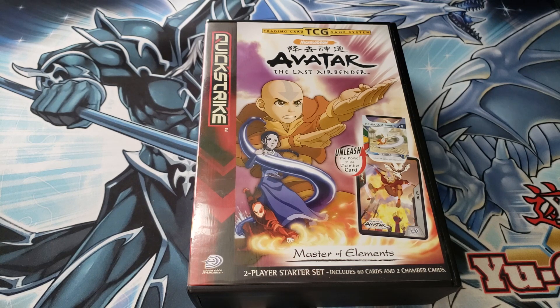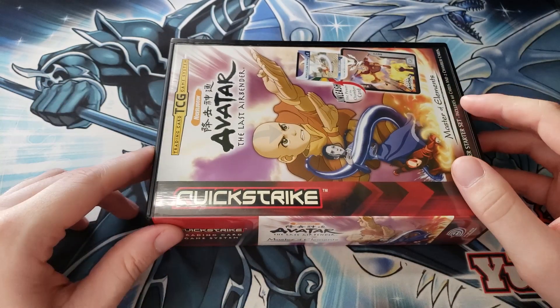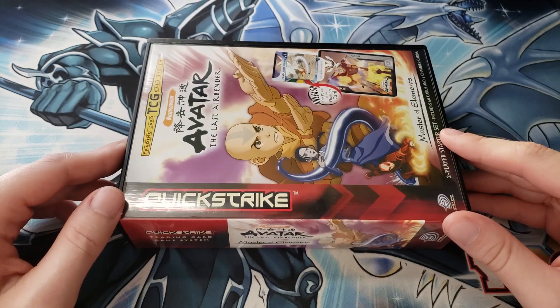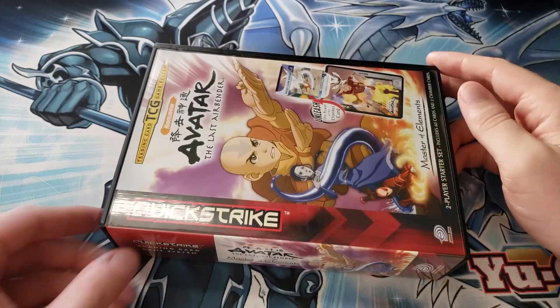The idea behind this is all based on this Quick Strike system. It's interesting to note that the Quick Strike system, even though it was a failure, was actually designed by Upper Deck Entertainment, which used to co-own Yu-Gi-Oh. The Quick Strike system is kind of like Weiss Schwarz — different brands could take their shows and put their characters and artwork into one singular card game. The only three shows that did it were Avatar, Shaman King, and Pirates of the Caribbean.